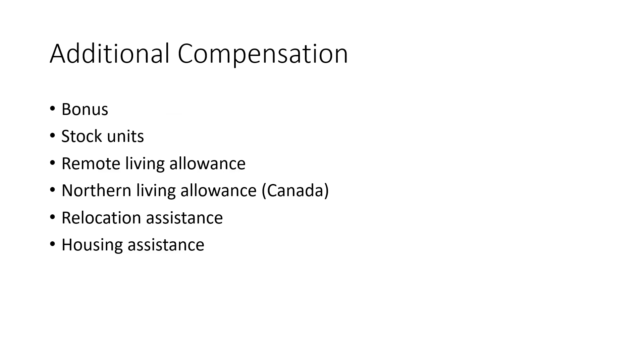There are multiple types of additional compensation, and you may not get all of them — it depends on the company, location, commodity type, company performance, individual performance, and market conditions. First, there's the bonus, which can vary but a rough figure is five to fifteen percent of your base salary. Next are stock units, which are typically reserved for those in higher-level positions such as managers and above, or for those who are performing exceptionally well.